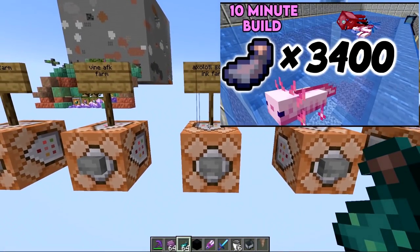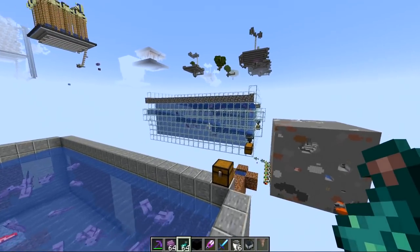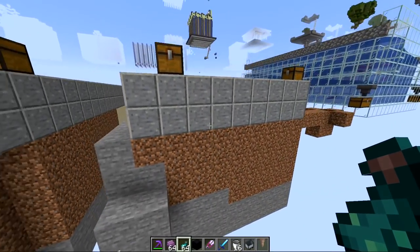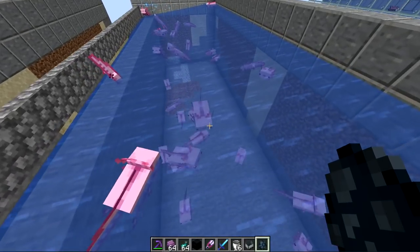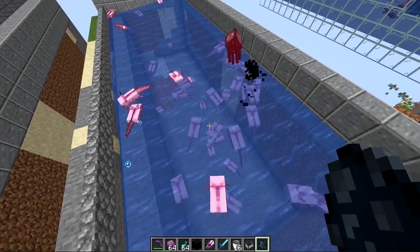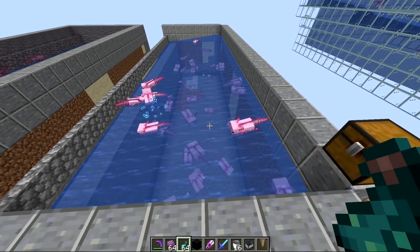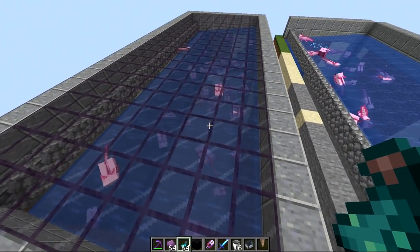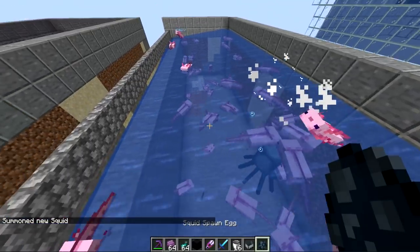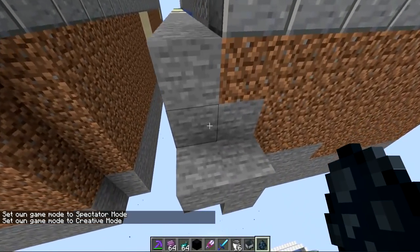Next up is a new type of squid farm using axolotls. We also look at a fish drop farm. This is an ink farm that produces squids and it's extremely simple — probably only 5 to 10 minutes to build. The new predator mob in 1.17, axolotls, will attack things like squid, making this new farm possible. They kill squids directly in their spawning location so you don't need anything fancy. The hardest part is getting axolotls into the farm. Once you scoop them up in a bucket and place them again they won't count toward the mob cap, so you don't need to name-tag them. All items get flushed into the water stream and into the chest.